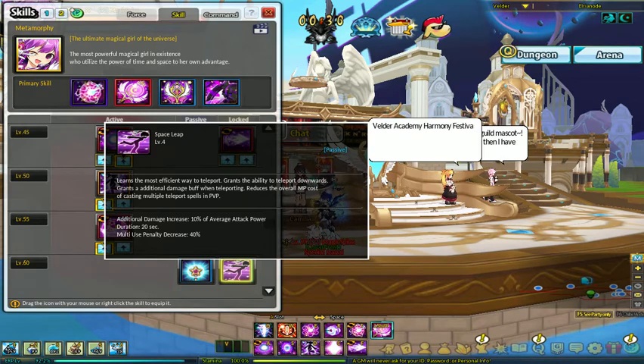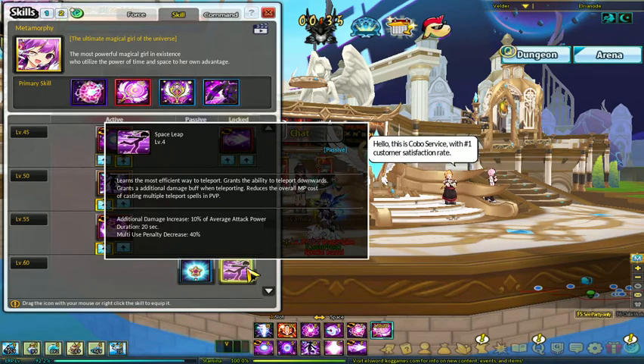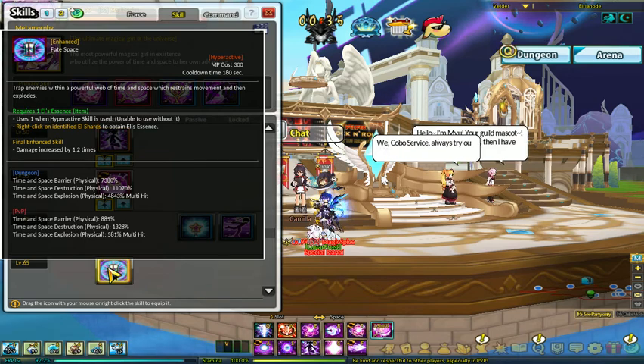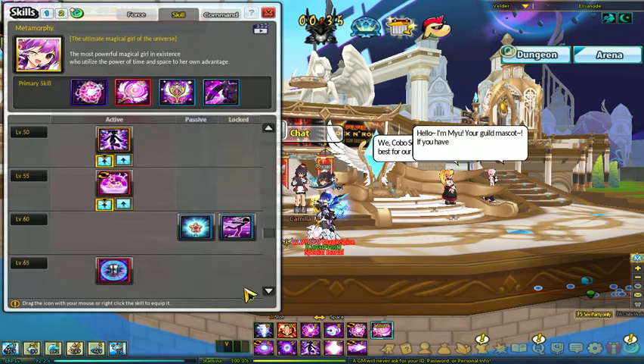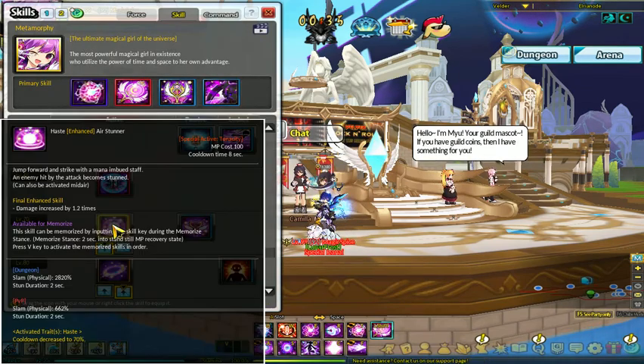Space Leap — this is the one I was talking about. Whenever you teleport, you get an additional damage increase, period. There's some multi-use penalty, but in PvE it's non-existent and in PvP you got cooldowns. Attack power increase is very useful, and it lasts for 20 seconds. This is your first hyperskill — use the crap out of this one, at least until you get the second one. The second one is where things get situational — more on that later.